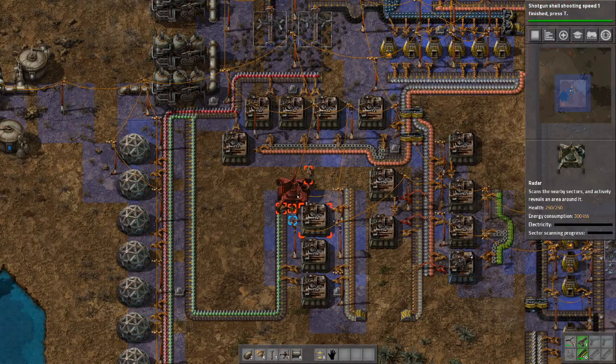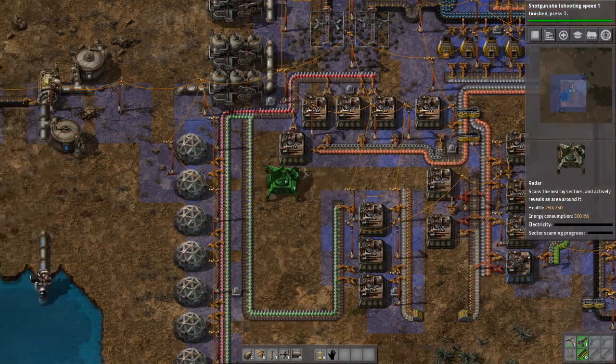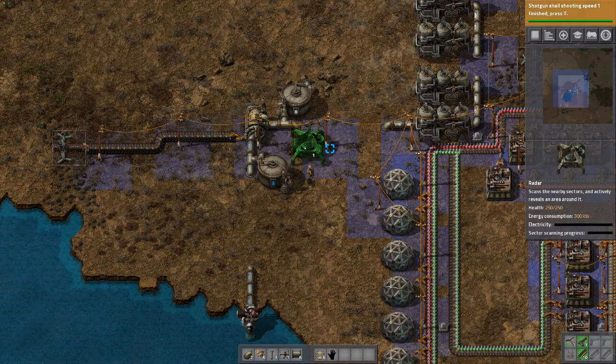All we need to do is place it, and we can see on the minimap it is highlighting a blue area. This is the range in which the radar provides visibility. As we move it will continue to move with us.